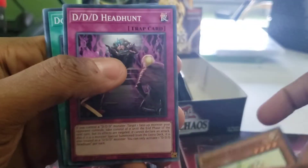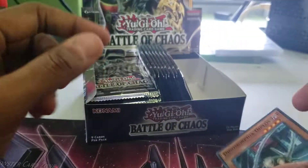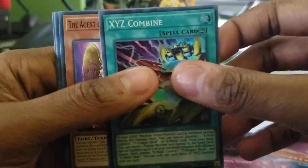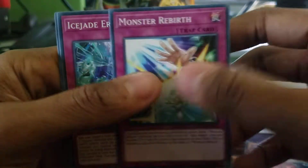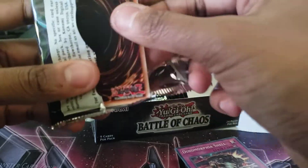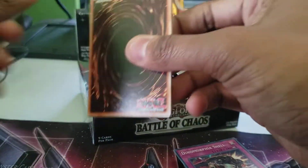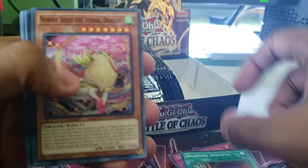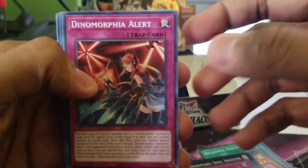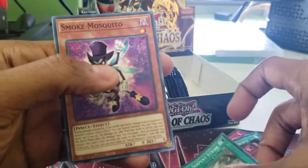There's DD support. Opening YuGiOh packs is so much easier than Pokemon. XYZ Combined, Venus Monster Rebirth. The Syde Fool, the Syde Fool. Ice Jade, oh yeah. Smoked Mosquito.